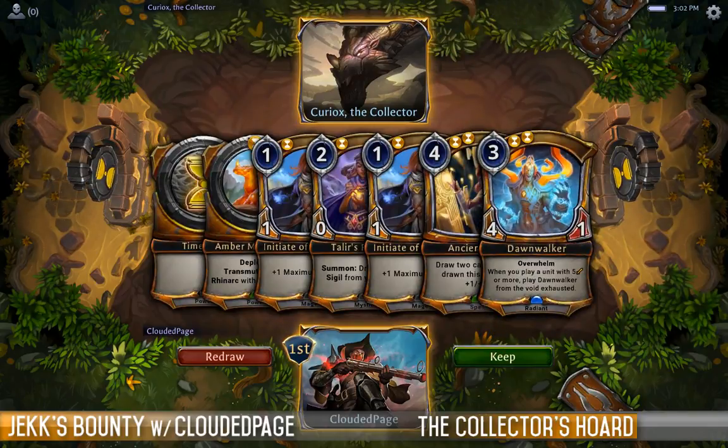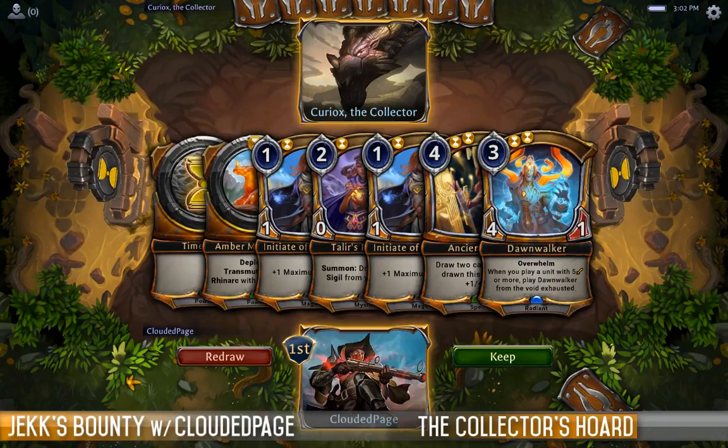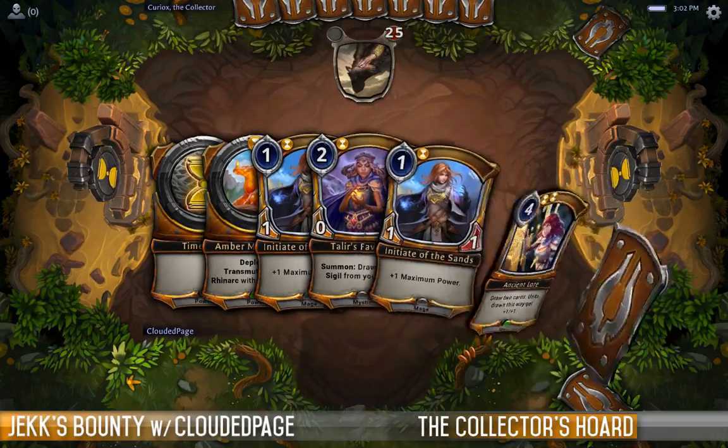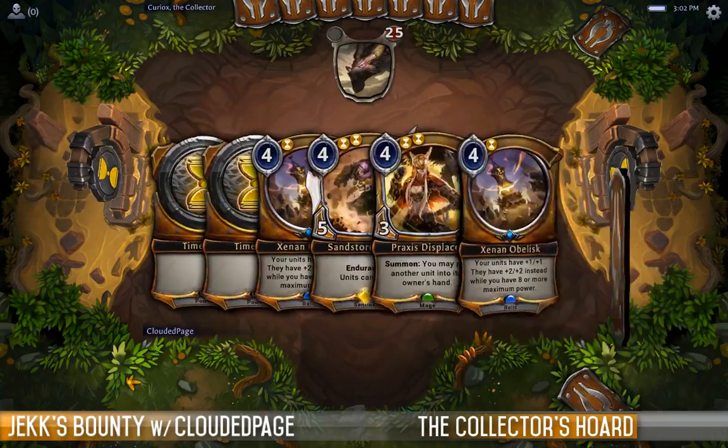This actually isn't too terrible a hand if he doesn't kill us. We do want to get some land though — I think we're going to ship it back. The Amber Monument is just not good ramp.